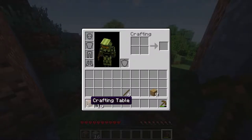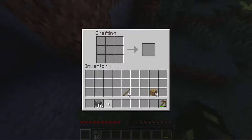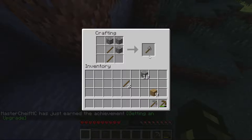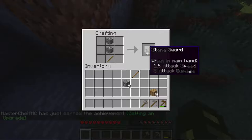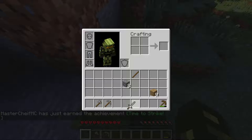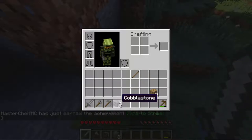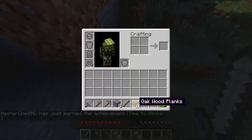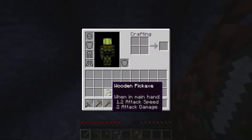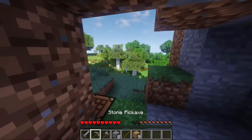I got to place down the crafting table. I'm going to build myself a stone pickaxe, a stone axe, and a stone sword. I'm going to grab my wooden pickaxe and put it up. Switch these around. Yeah, there we go.